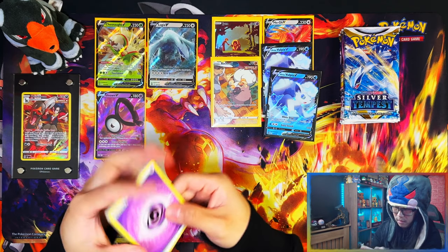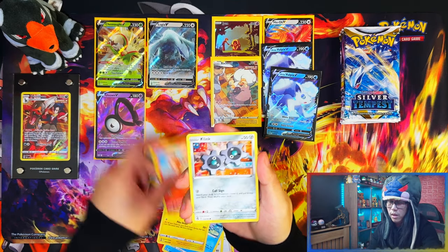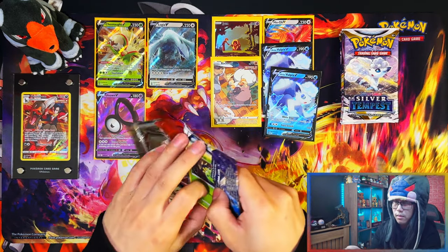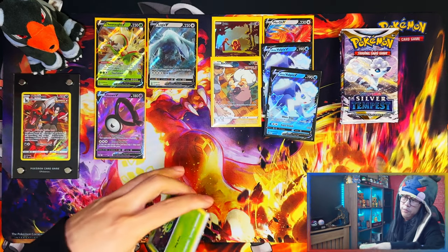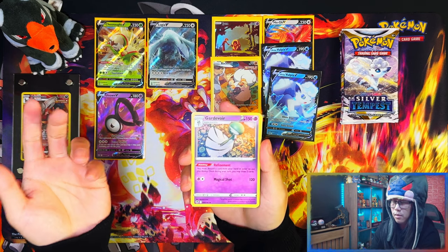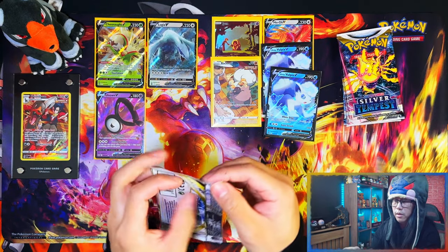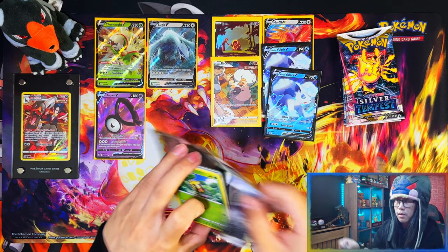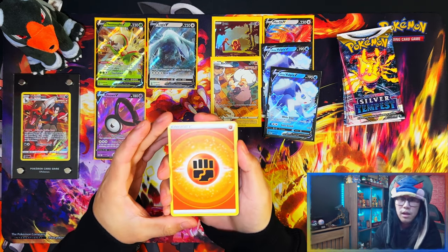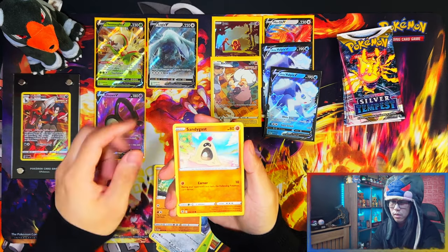Still with only five packs left, nothing better than a V — not even a better Trainer Gallery. This could be disappointing. You're probably thinking: 'Wow, he's finally opening more than two or four blisters' — and then only to be disappointed. Nothing in this one — literally nothing.